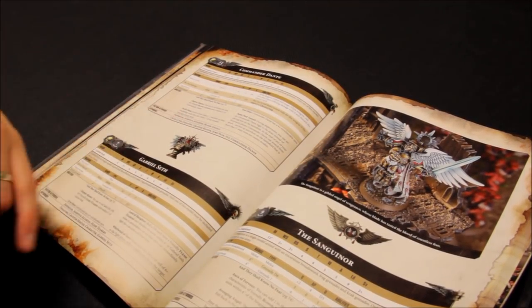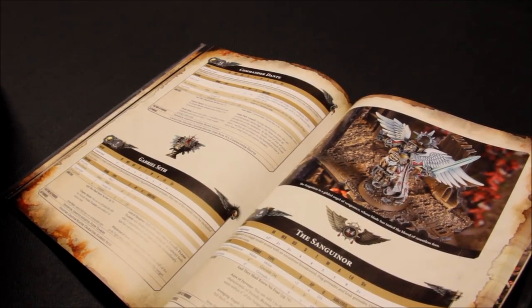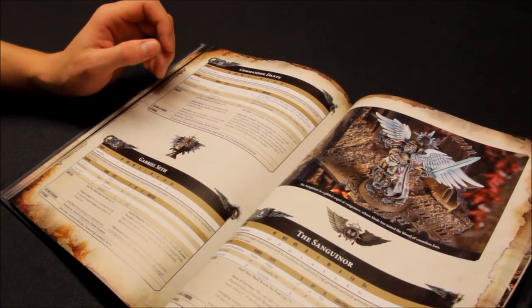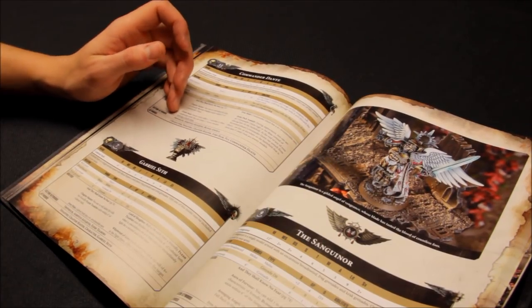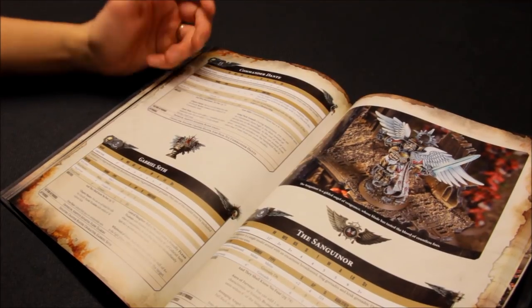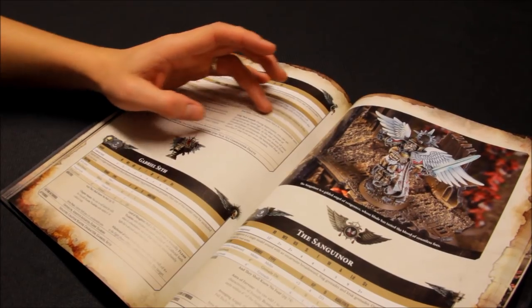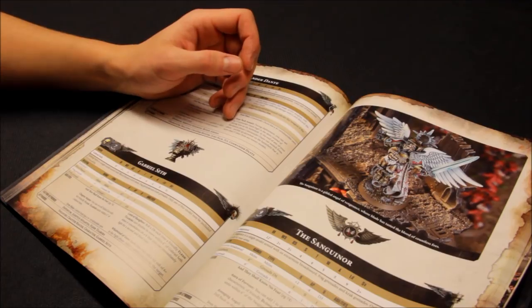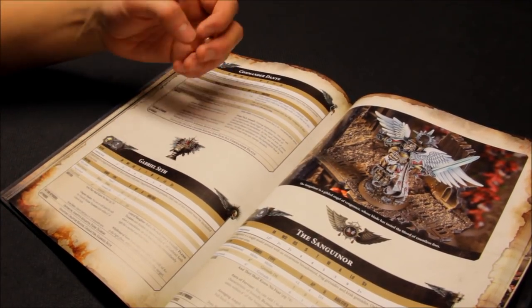He has the Chapter Master ability: re-roll all hit rolls for friendly Blood Angels units within 6 inches — very helpful. The Death Mask causes enemy units to suffer minus 1 to leadership within 3 inches, which is not that impressive. The Iron Halo gives a 4+ invulnerable save. Jump Pack Assault lets him deep strike from turn 1, more than 9 inches from any enemy units.